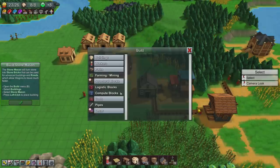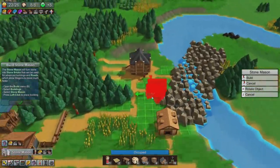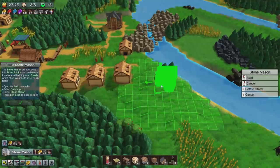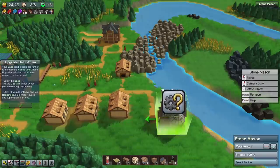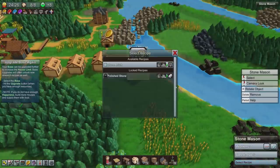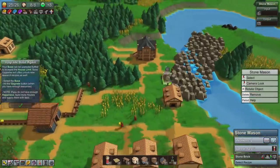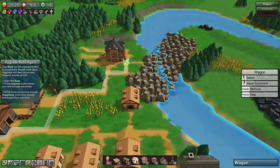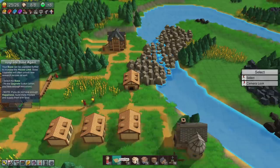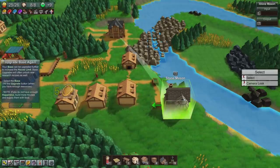Now we need a stonemason hut — this is going to get interesting. So we want to get a stonemason's hut down here by the stone. Upgrade the base again — we need 20 stone bricks. So this thing has to make stone bricks. We're making stone bricks — put two workers on that. We have to supply it with stone, so let's get a wagon to take stone to the stonemason's.